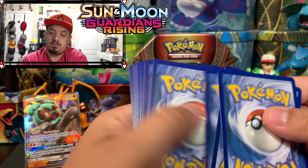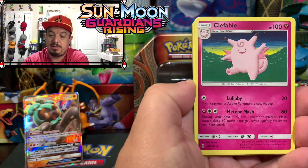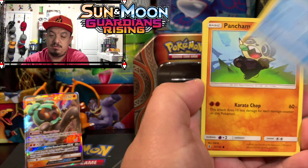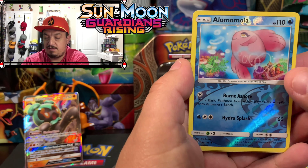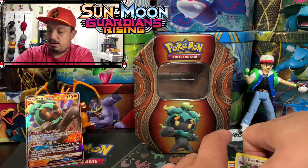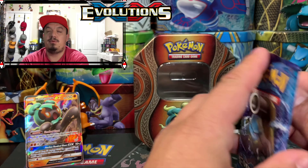One, two, three, four. We have an energy card, Machoke, Lampent, Clefable, Castform, Noivern, Pangoro, Litwick, Patrat, we have an Olivia, and a Swellow rare non-holographic card. Onto Evolutions where we're gonna pull a Charizard.